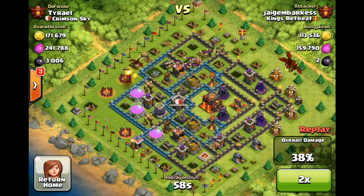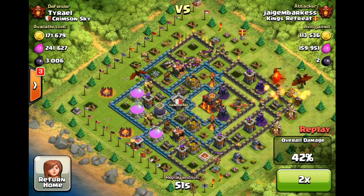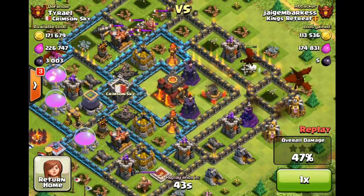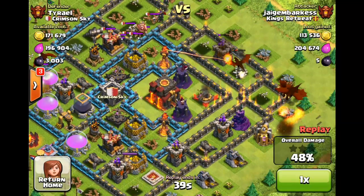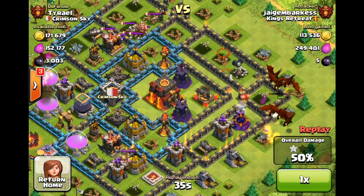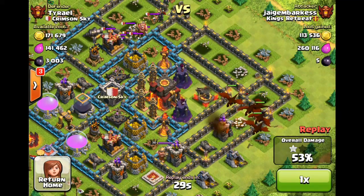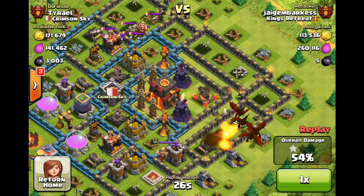Not sure why they decided to pick off buildings in the back before going for the front. I would have thought he would go for the town hall and deploy all the dragons in the front, especially since I have only one exposed air defense. He's destroyed the two closest air defenses to the town hall and both my inferno towers are on multi-target. As you can see, I lost one star.